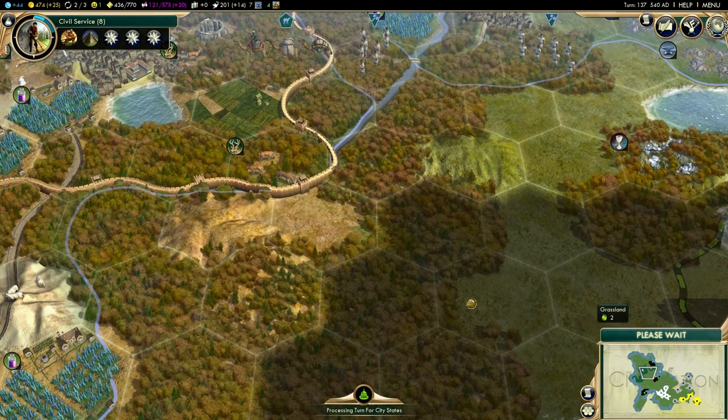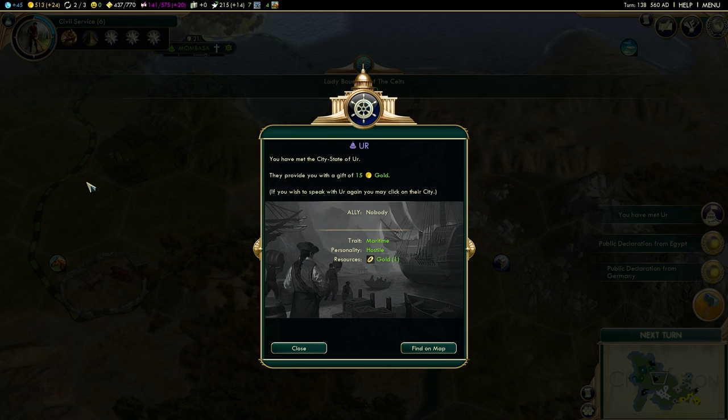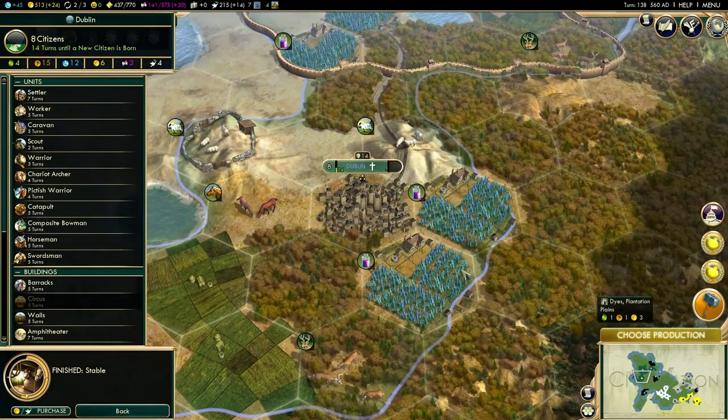We need to send some units to Mombasa because they apparently have a barbarian problem, though I can't see a camp near them. We've met Ur — a maritime city-state that could potentially give us food, but their personality is hostile, meaning influence drops more quickly with them. Not too bothered about them at the moment.